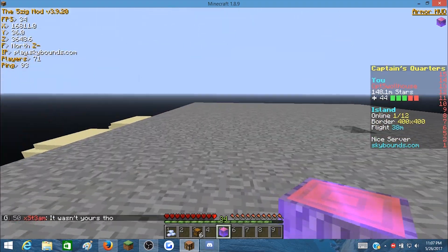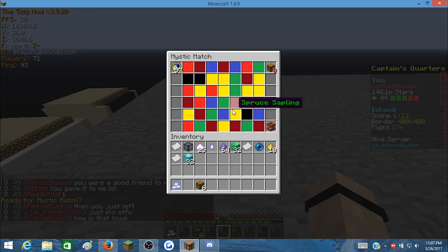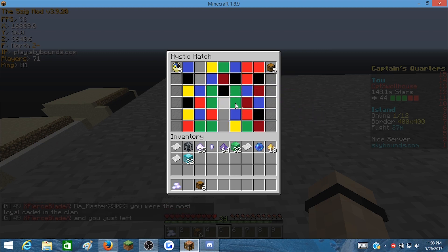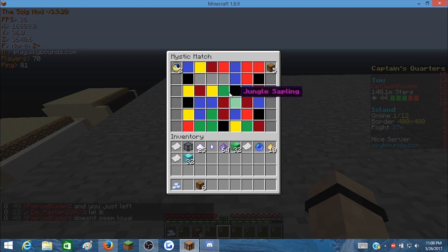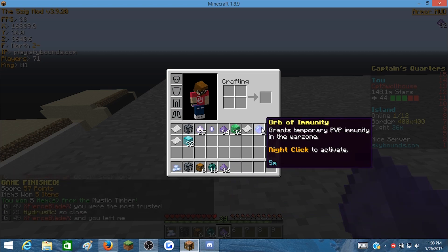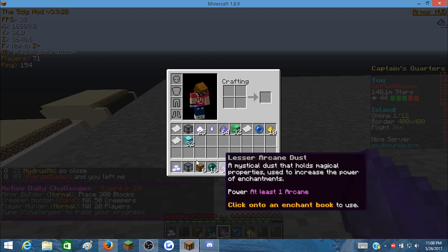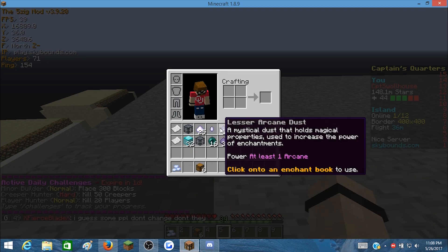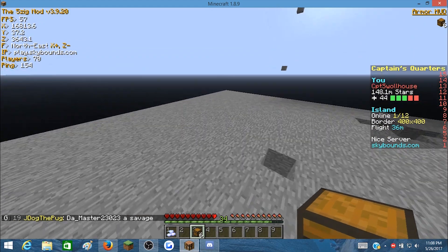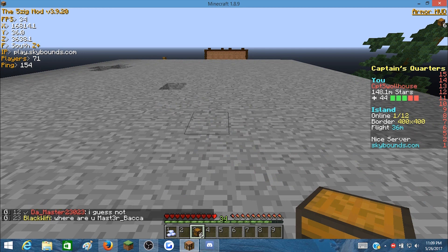Let's get a huge bless up down in the comments and get us this Fortune 6 book on the last one. Ten seconds left and we got four points already — let's bump that to five. There we go, we got five this round. We got some lesser arcane dust, ender pearls, another five-minute orb of immunity, ten more greater arcane dust, and a zombie spawner. So we got the soul stone, a zombie spawner, and some eco tickets. It's not the greatest — considering what these sell for on the server, I think you'd probably make more money selling your mystic timbers instead of playing them.